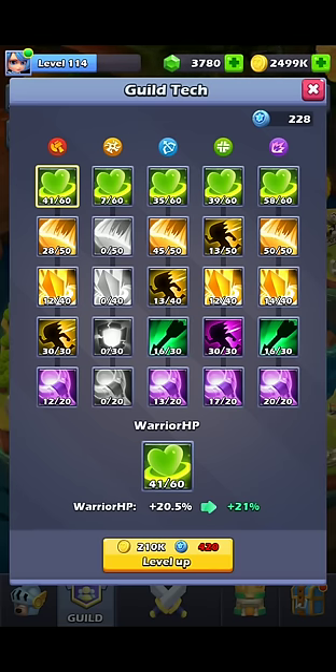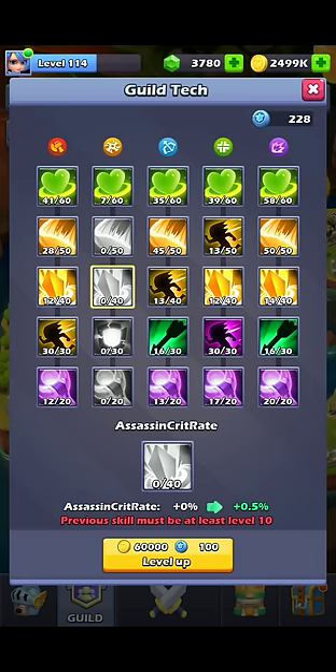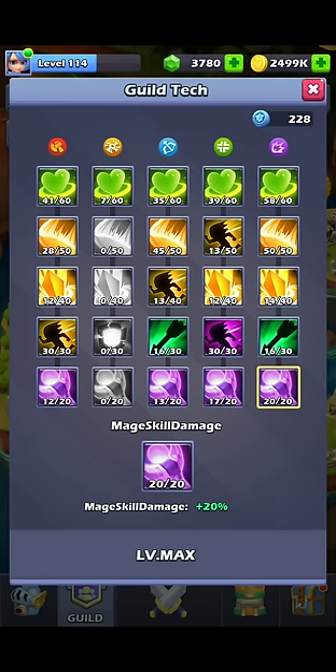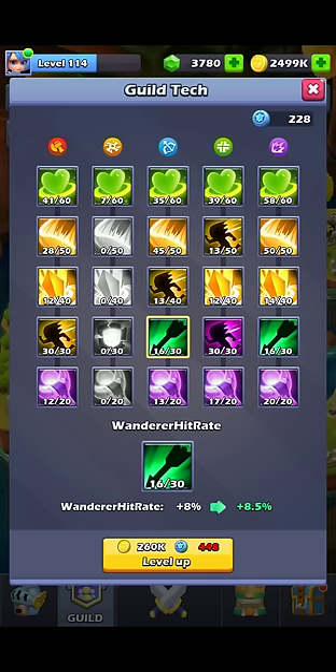My guild tree is a little bit crazy. I only just recently got the centaur on my team, so I've been leveling all the wanderer ones in the middle — I had none originally. You can see I avoided all the assassin ones because I don't have an assassin on my team. Level whatever class happens to be primary on your team. My team is very mage-heavy so I have mage highly leveled. One of the more important ones is cleric speed to get your healing off faster — that's one of the most important guild techs if you have clerics. You may also want to focus on hit rate.